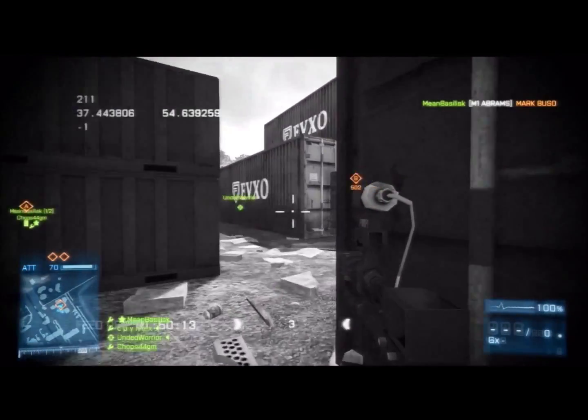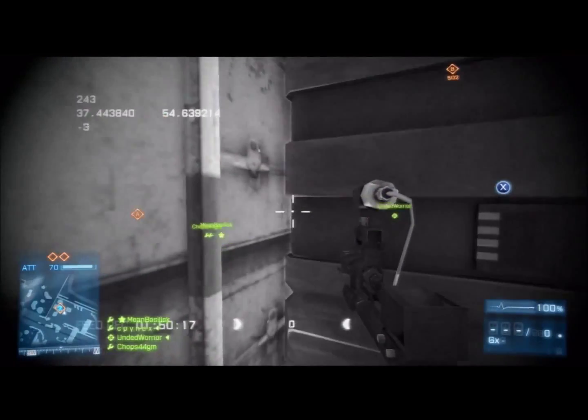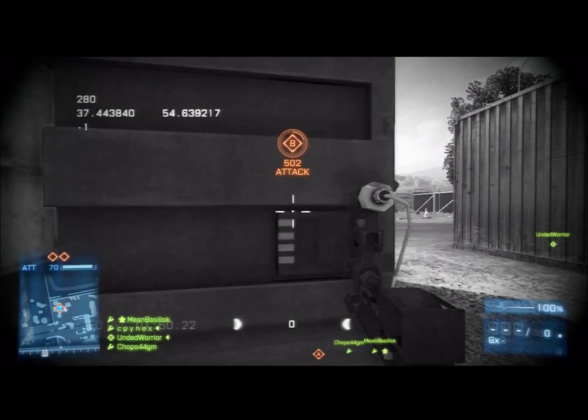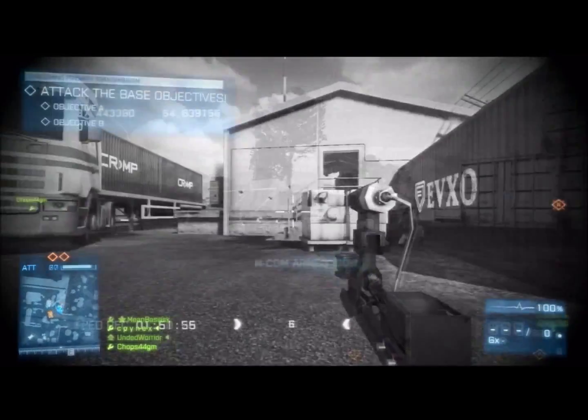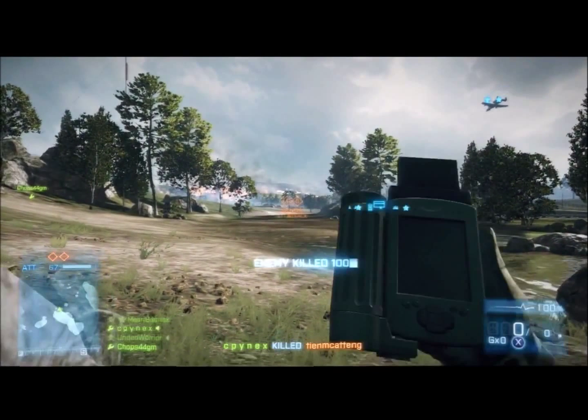Right here is the EOD bot — the classic EOD bot. This is on Caspian Border; I'm up arming a bomb right here. Basically you just ride up to it, go up to the bomb, and hit X. Also, you can get kills with this thing because it has the engineer repair tool, which you can burn people with. As you can see right here, I burnt him and got the kill.